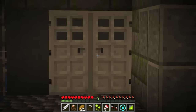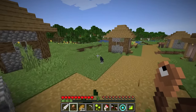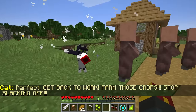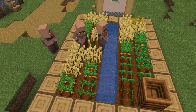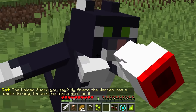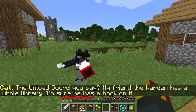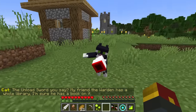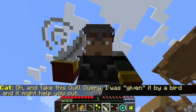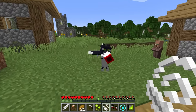Let's get out of here. Oh sweet — that door took us right back to the ladder. Here's the megaphone. Get back to work. Farm those crops. Stop slacking off. Look, they're immediately going for it. Beautiful. Now hey, you got your megaphone — what do you know about the sword or the vault? The unload sword, you say? My friend the warden has a whole library — I'm sure he has a book on it. And take this quill query — I was given it by a bird and it might help you out. Locates hidden chests. I can always use that. Thank you, kitty cat. Down to the deep dark we go.